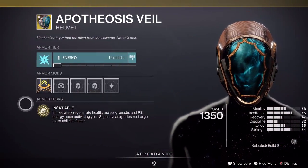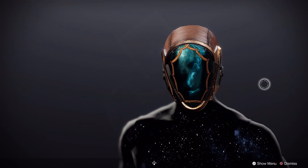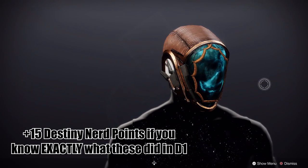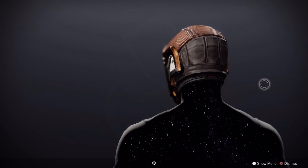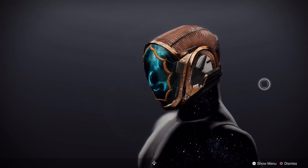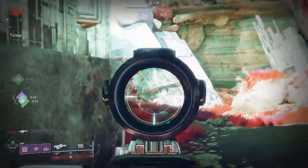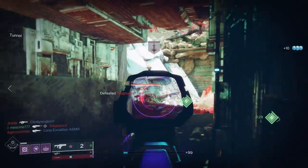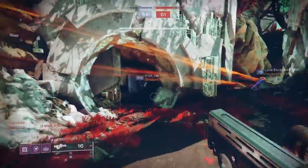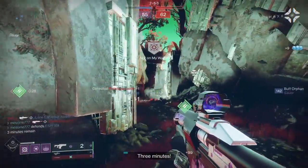You probably saw this next exotic coming — Apotheosis Veil. It's a relic from Destiny 1 and has really never had a spot in the game. It's frankly confusing that this exotic has lived as long as it has without any changes. Health and ability energy upon casting super, plus a passive increase to class ability recharge, is almost unnoticeable — when I was using this exotic I almost couldn't tell that I was using it. So let's entirely change the functionality.